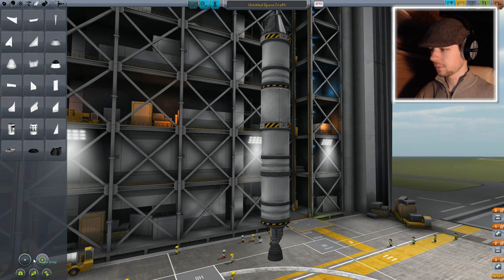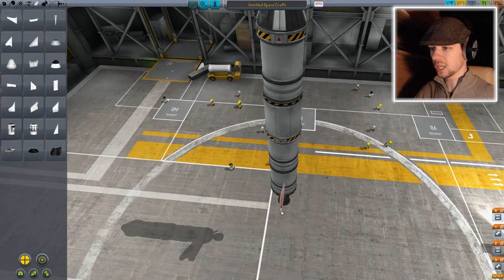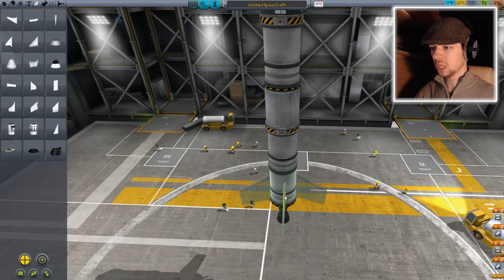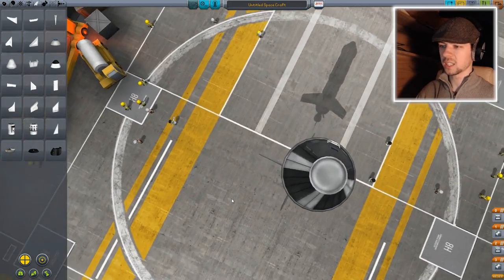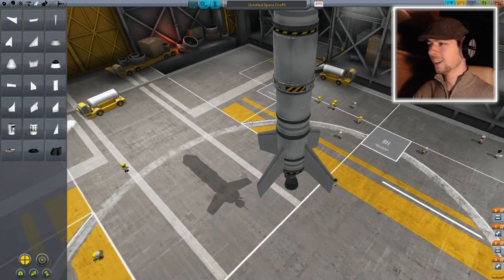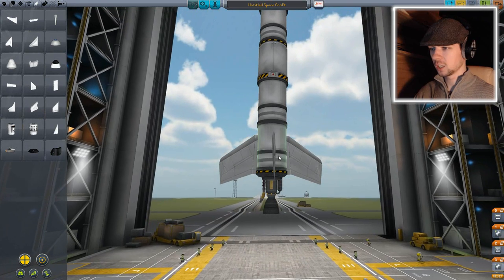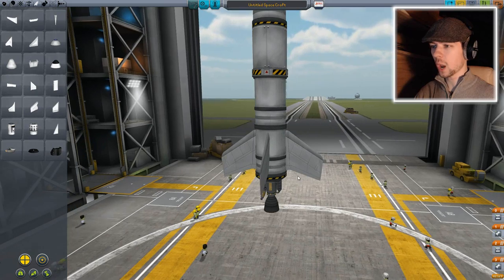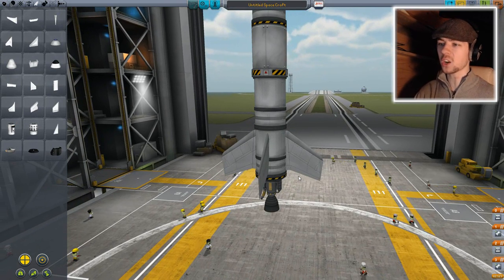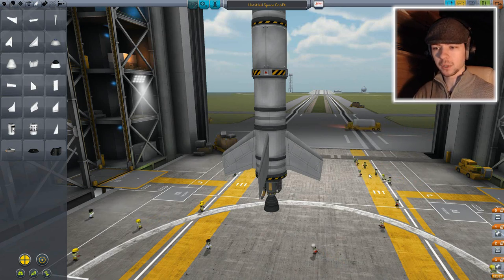Now we need some wings. Winglets. Here we go. It's gonna be the best ship ever. You're slightly off, and that really annoys me cause I'm a bit of a perfectionist when it comes to stuff like this. Symmetry is key! And that's off again. SCREW IT! For the sake of the video, I won't be a perfectionist freak. Oh, I'm sorry. I have to be. That just looks weird. Go up a little higher. There. I wouldn't be happy with myself. If it was up in the air and it looked weird, I'd just self-destruct it and blow it all up.